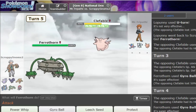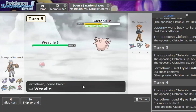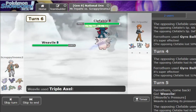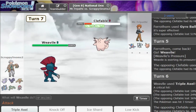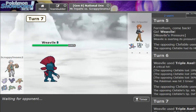Does Weavile OHKO? I don't think it does, but it should do quite a considerable amount of damage. If it's an offensive set, it'll OHKO — actually it's a 50-50. We don't need Weavile, so we can switch it. Just do big damage, then go into Lopunny or something to finish it off. He was planning on stalling us out of our Gyro Balls, which is funny. He loses to Close Combat now.